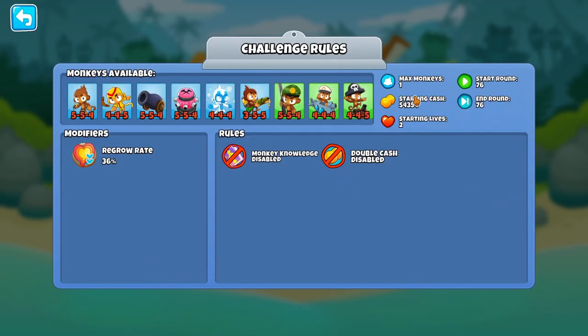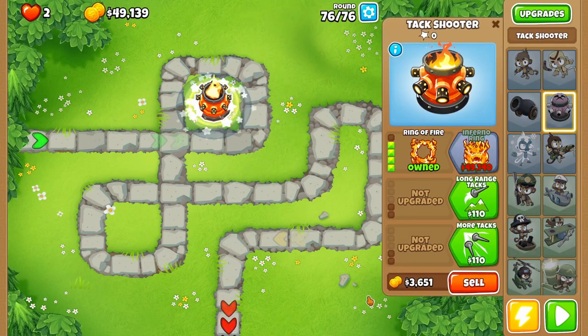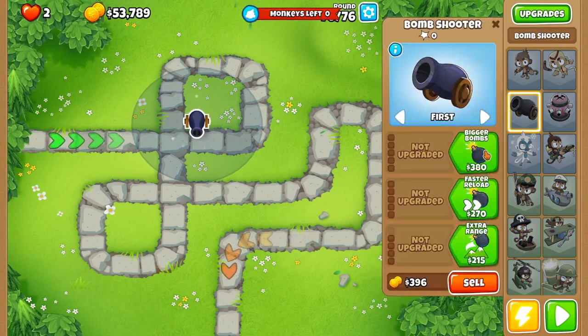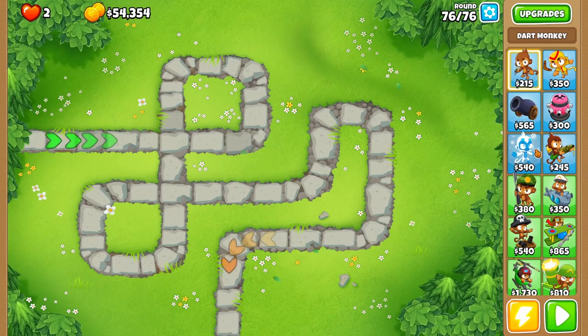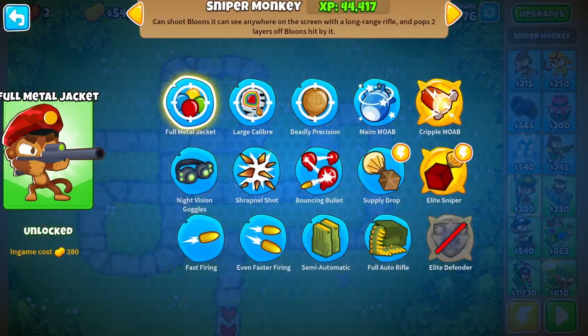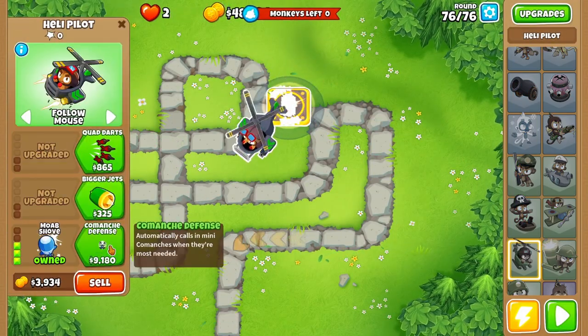No Inferno Ring — what's the solution? Round 76, one monkey, two lives, $54,000, regrowth rate of 36. Very specific numbers here. So no inferno ring — I'm gonna be just short, aren't I? So that's the point. We can't use Glaive Lord either — that was gonna be my next choice. Maybe try balloon crush? Can't afford it. Balloon solver? Nope, can't afford it. Elite Defenders not allowed. I'm not sure if we're gonna have enough for it.